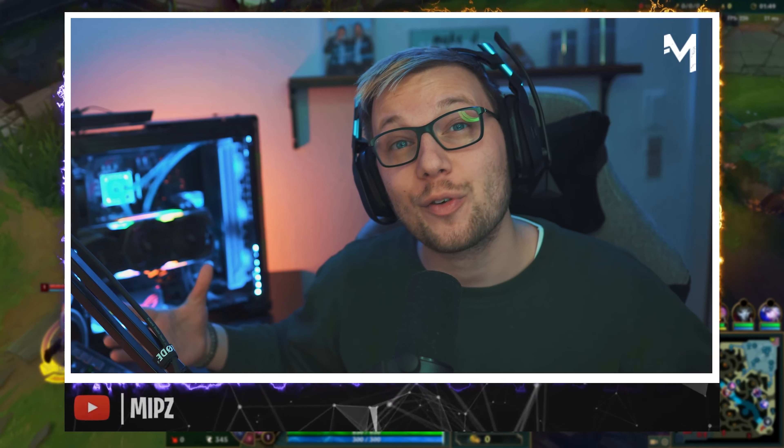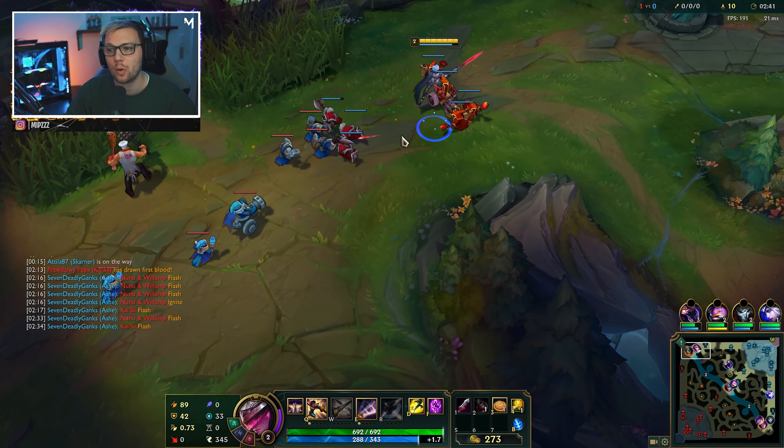Fiora is quite an amazing duelist as we talked about. She has a really good power spike when she gets level three and also level six - these are points you want to play around. You also want to see if you can get the level two power spike before your enemy.